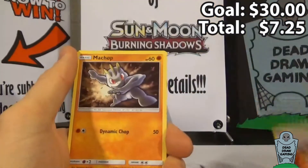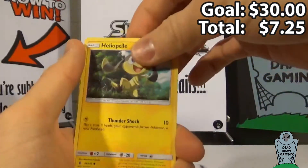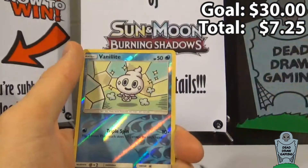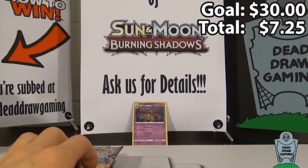Finding Energy, Watchog, Glalie, Enhanced Hammer, Machop, Alolan Sandshrew, Mercuro, Helioptile, Machop, Reverse Holo Vanillite, and a Salazzle. Boring.